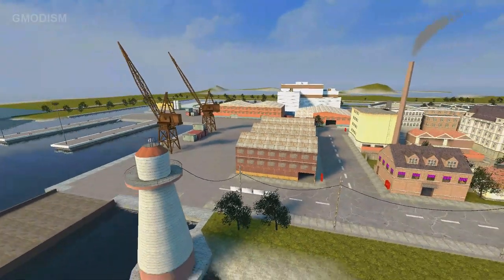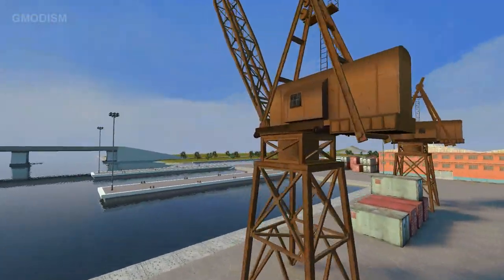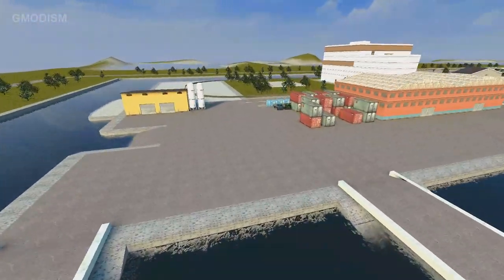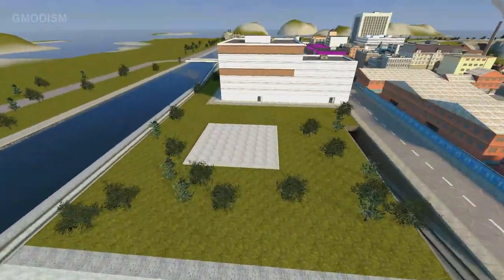This lighthouse is actually working — that's pretty nice. There's just a lot of details going on here and things you can do. I saw before that the road blockades, you can use them and turn them, like open and close them.